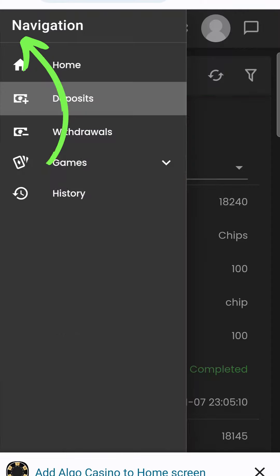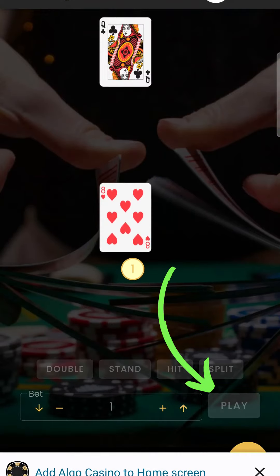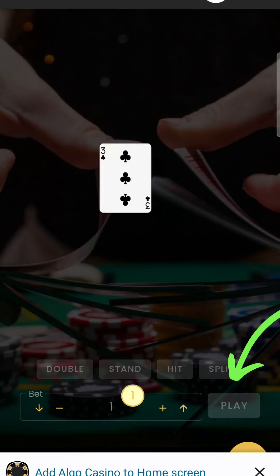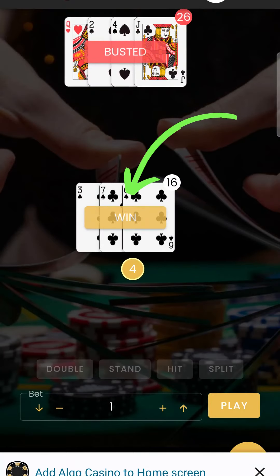Click on the left-hand side, press games, and pick any game you want to play. Blackjack — press one, press play. Boom, now you're officially playing. I have a 13, I'm going to hit. I busted. Play again. I have a 10, I'm going to double down. I have a 16. I win.